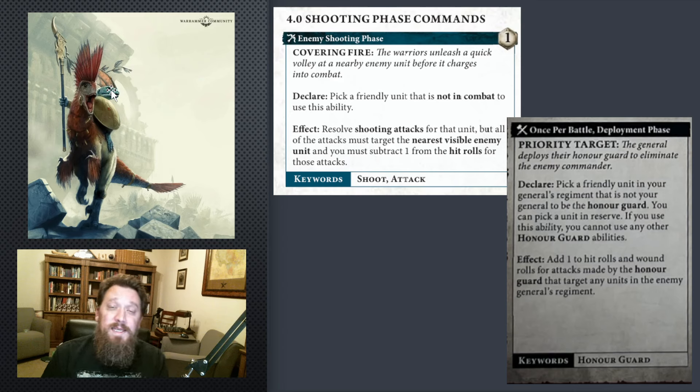One of those ways is the Season Rule, Priority Target, where you pick a friendly unit in your General's Regiment, which is where you're going to put your valuable shooting unit, and you choose that to be the Honor Guard. You can pick a unit in reserve, etc. Add one to hit rolls and wound rolls for attacks made by this Honor Guard that target any units in the enemy General's Regiment. So that shooting target is looking to target the enemy General's Regiment, and they get plus one to hit and wound. This works in the shooting phase and just turns some shooting units up to ten.